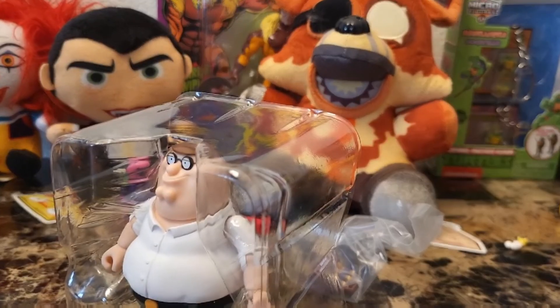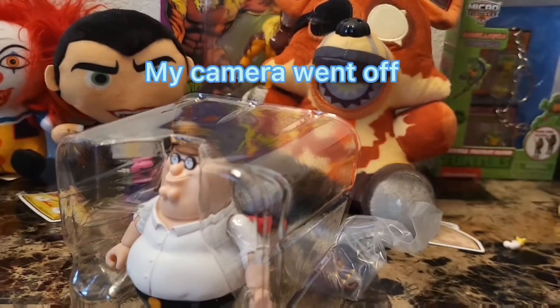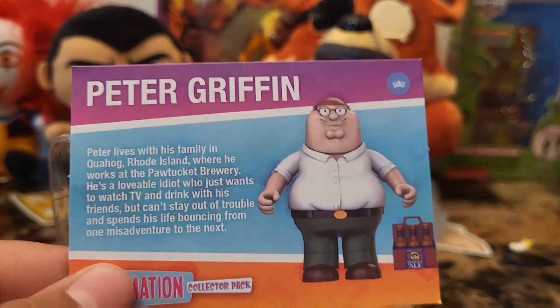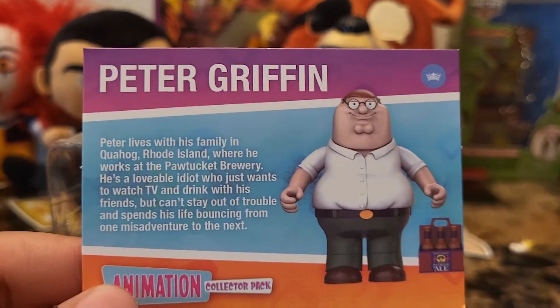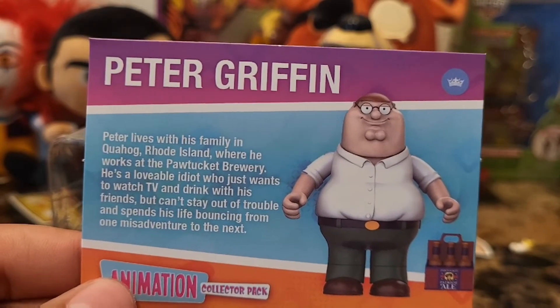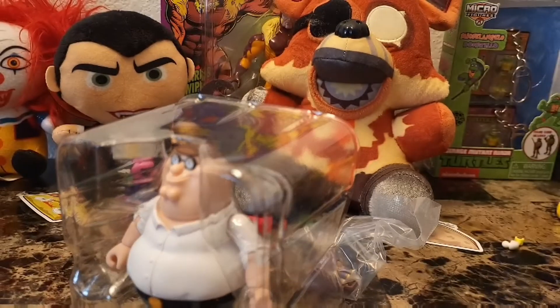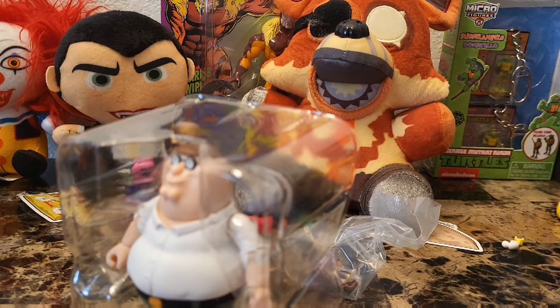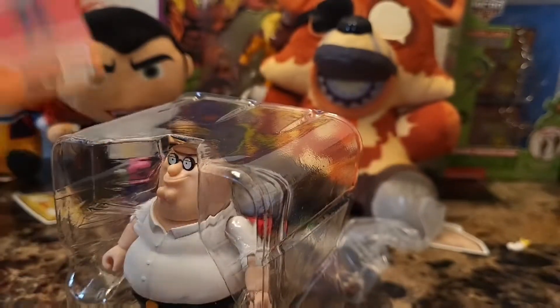Oh yeah, Peter Griffin! It does have cards right here. If you guys want this I'll put a link in the description, and also for the Cartoon Network Titans one. It has Peter Griffin's card right here — you can pause and read it. Peter lives with his family — you already know. He's described as a lovable idiot — drinking beer, watching TV. This is Peter Griffin. I wanted Peter Griffin, I want all of them. I want the gold Bob but I don't think he's real because YouTube videos don't show anyone pulling him.